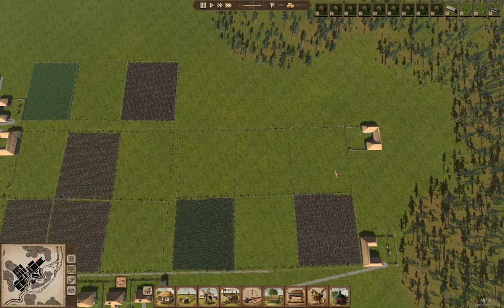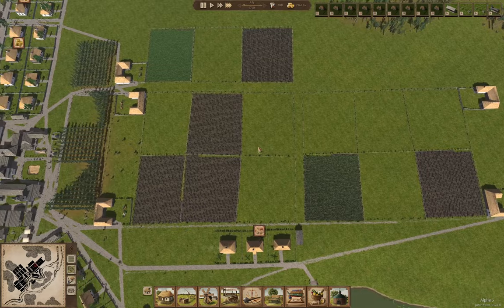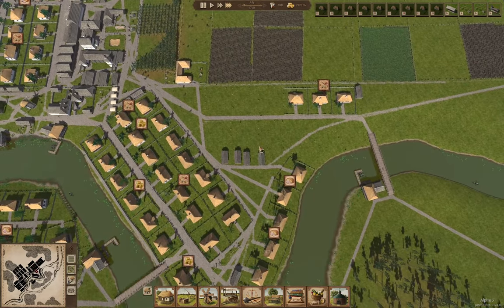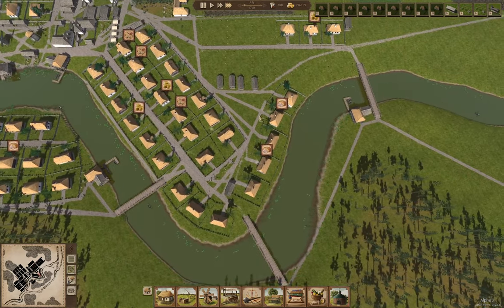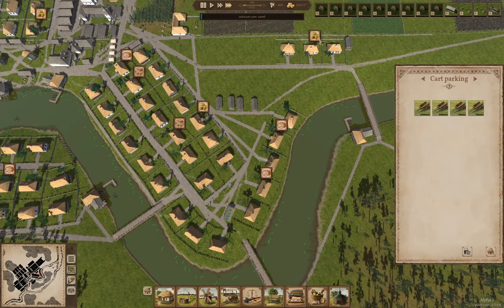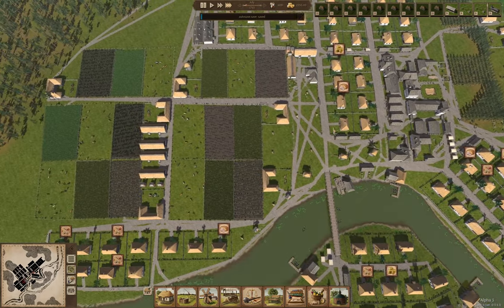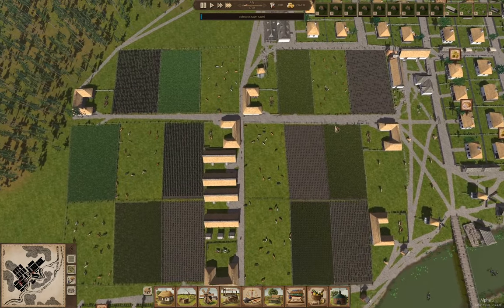We have another farm operational and we're going to do potatoes and hemp. Now where did we build the cart parking? It was over here — we'll order carts. We need four more oxen.